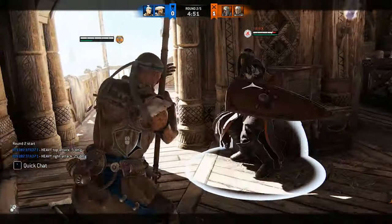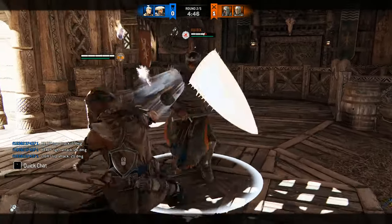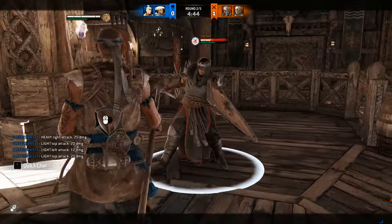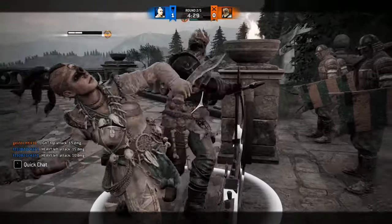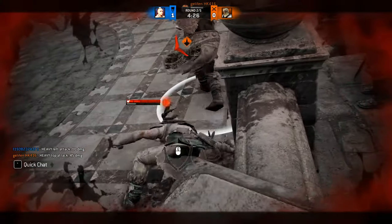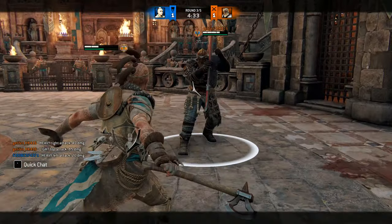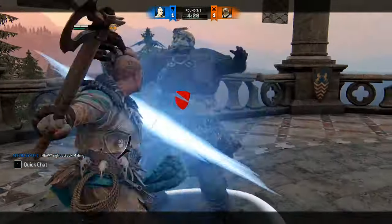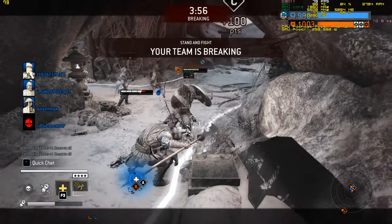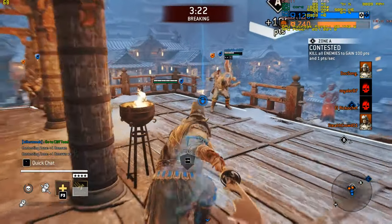Most stances cost stamina to enter, and most moves in the game deplete your character's stamina. If you run out of stamina, your attacks are far slower and cannot be cancelled with a feint. Furthermore, you can be knocked off your feet if you are thrown or your attack is parried, leaving you vulnerable as you get back up. Unlike your health, your stamina does regenerate, though some players might feel it takes forever. The Chinese heavy hero's unique stance can rapidly regenerate stamina, and uniquely, he can enter this stance even if exhausted.